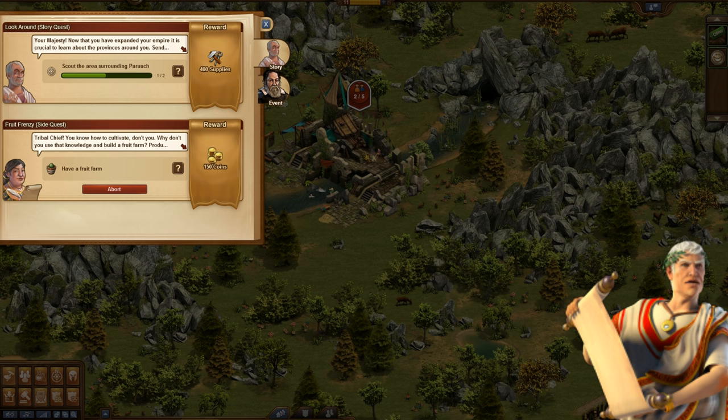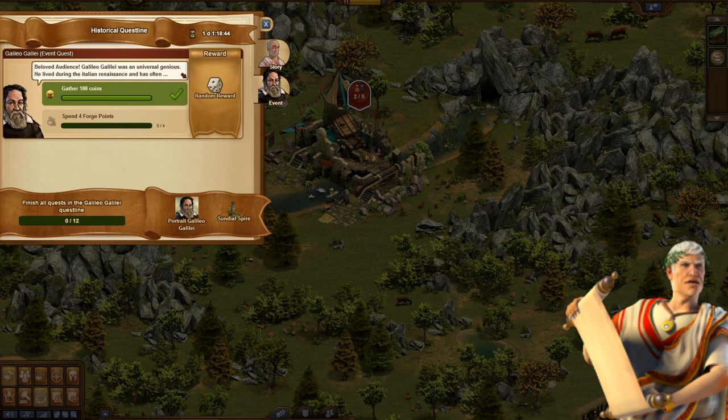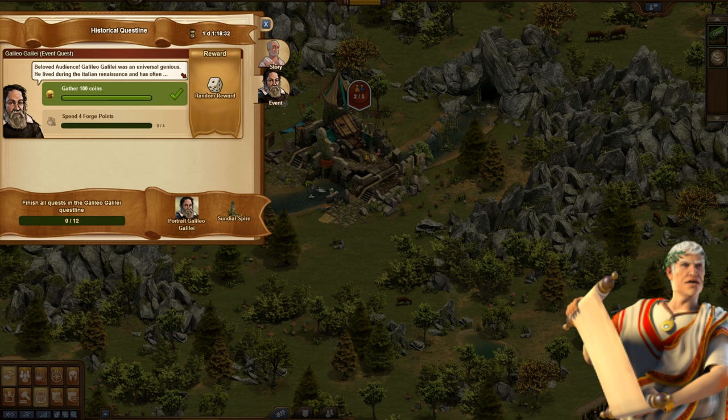Better visualization for event quests. There are also significant changes to how we show event quests. Firstly, there was the mild confusion that there were two event quests that looked the same, even though one of them was for counting progress in the actual quest line. We've introduced a better overview for that with a progress bar that is visible when you view the main quest for the event.